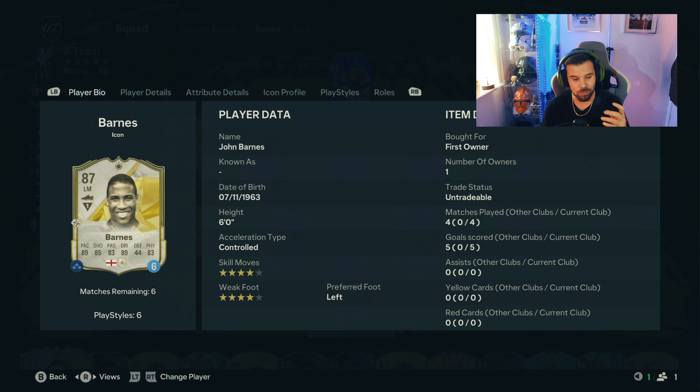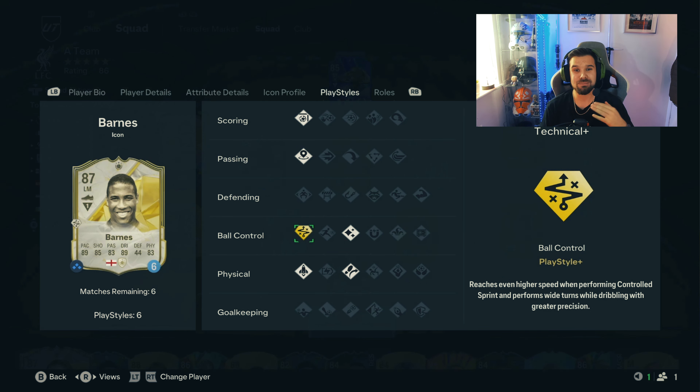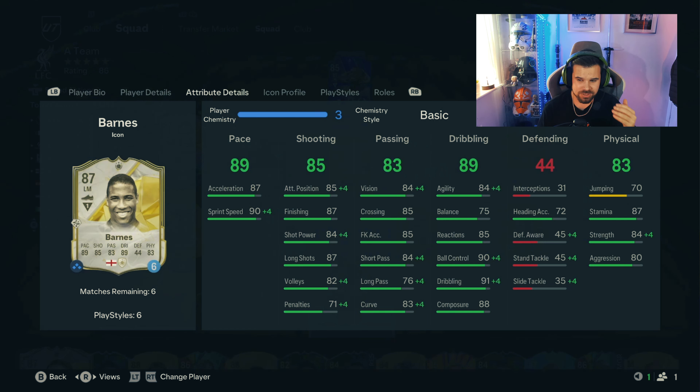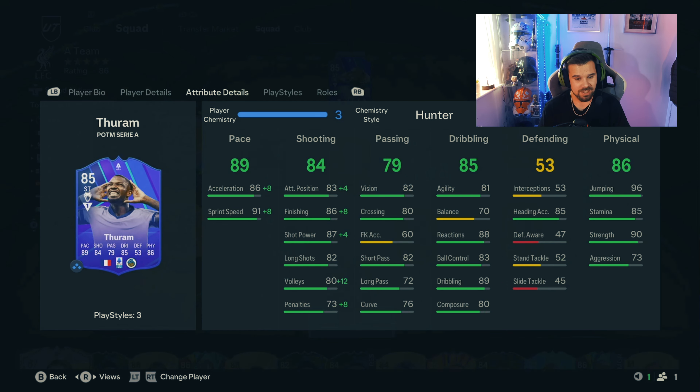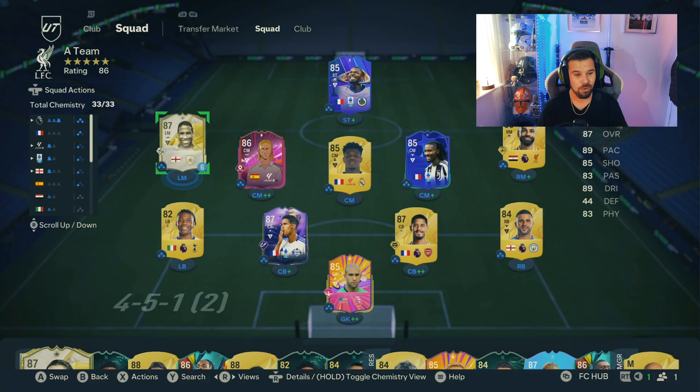So here are my overall thoughts on John Barnes. I loved this card — three games, five goals. He played very, very well for me. His passing ability, his crossing ability — fantastic. The 4-star, 4-star absolutely brilliant. But the main standout is that technical dribble plus. The amount of goals I scored just gliding past four or five defenders and putting it in the back of the net was just incredible. There are some cons — the balance doesn't feel that bad because he does have technical dribble, and because he's quite strong he can still hold his own in one-on-one situations. It's a minor con because of the technical plus. I thought it was just an absolutely insane card, and for that reason he's getting a 9.5 out of 10.